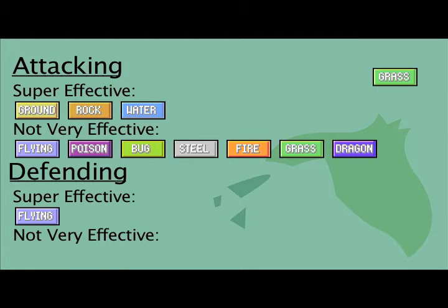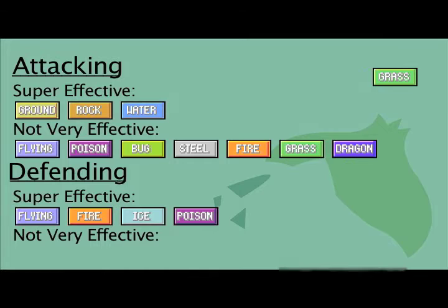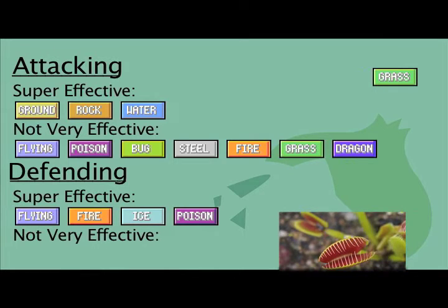Grass will take twice the damage from Flying, for similar reasons to Fighting, and from Fire because fire burns plants. Grass is also weak to Ice, because plants don't grow in the freezing cold. Grass is weak to Poison, because plants need water — not acid — to grow. Bugs eat plants, so Grass is weak to Bug.